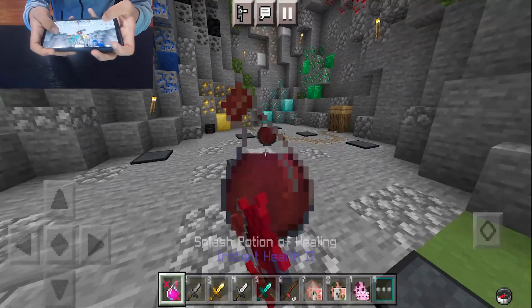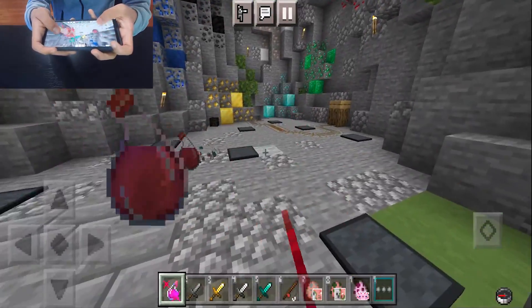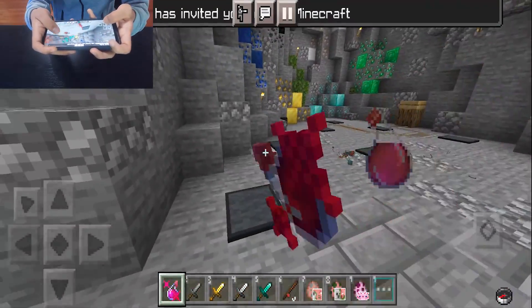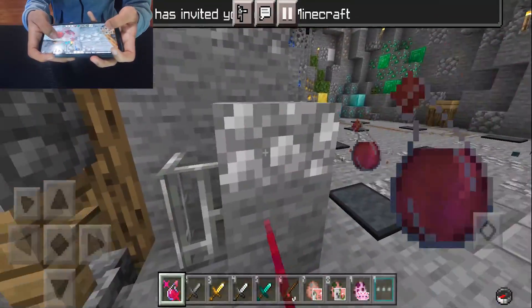They even have new textures for splash potions right over here, which is definitely pretty cool. And best of all, they even reduce the particles whenever you're using potions. There are still particles, but they are not as big as they normally would be.